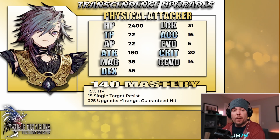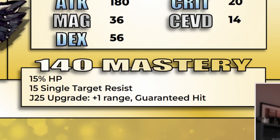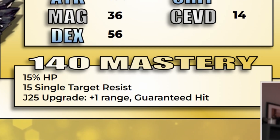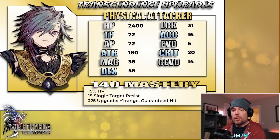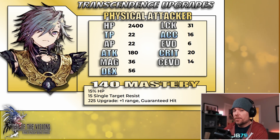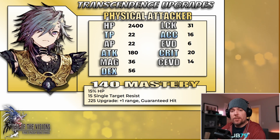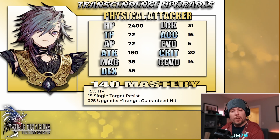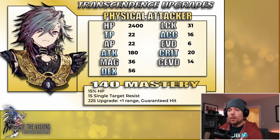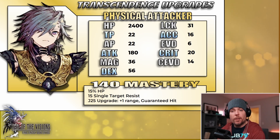At level 140, he is going to be picking up another mastery ability, and it is actually quite good. He gets another 15% HP — just add on another 600-plus hit points to that total. Crucially, he does get some added mitigation as well: 15 single target resistance. Most units coming through the game lately are getting area resistance, which Viga doesn't have, so this is a different look. But with some of the new multi-select skills we've been seeing in the game, I think it is very useful to have. The main piece of his upgrade is a pretty significant buff to his job 25 ability, not only increasing the range by one but also making it a guaranteed hit skill — we'll take a closer look at that ability shortly.